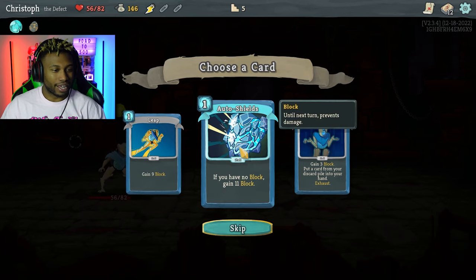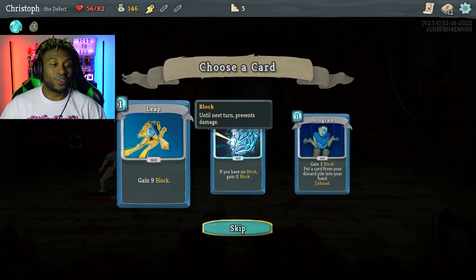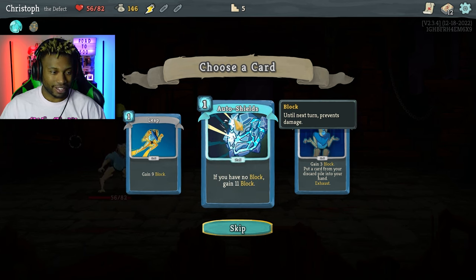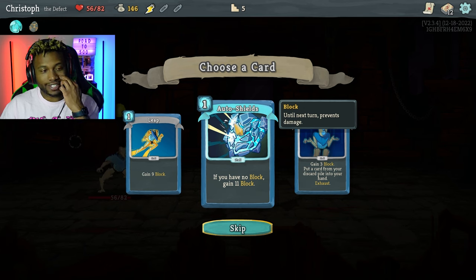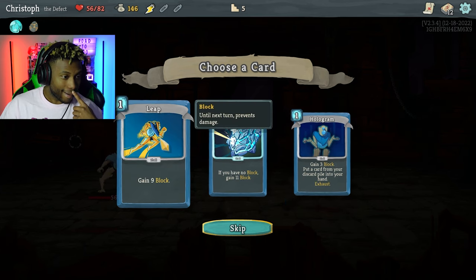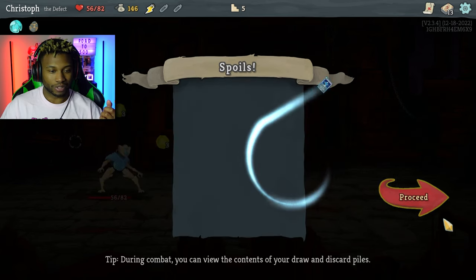Nine block, or if you have no block gain eleven block, or gain three block and put a card from your discard pile into your hand. This one is high risk, high reward because I have a lot of block cards, but if by chance I don't have any block cards in my hand, that's a lot of block. This one is also really good because not only do I get the block but I get a discarded card back. But nine block is the safest way to go. I'm gonna go with the hologram.